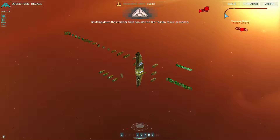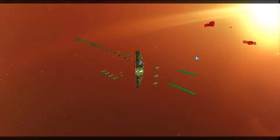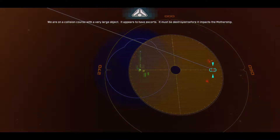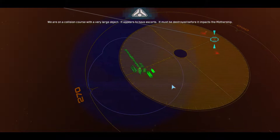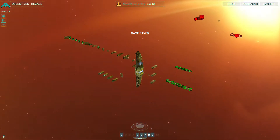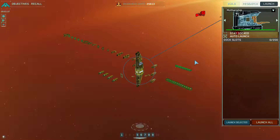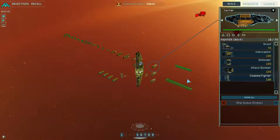Shutting down the inhibitor field has alerted the enemy to our presence. We're on a collision course with a very large object — it appears to have escorts. It must be destroyed before it impacts the mothership. So they've sent a rock towards us. I don't have any of my corvettes — uh oh, that's not good.